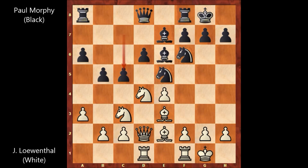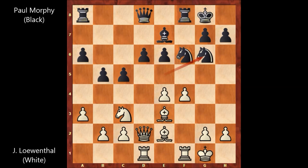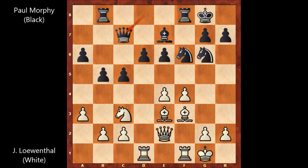Lowenthal captures the bishop with the knight, f takes on e6, f4, knight to g6, bishop to f3. Paul Morphy played rook to b8, queen to e2, queen to c7, h4. In this position, Lowenthal's position is a little clunky, so Lowenthal wants to open the h-file for some attacking opportunities in the future.